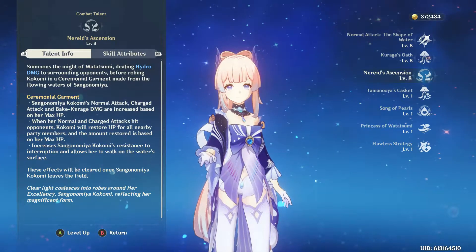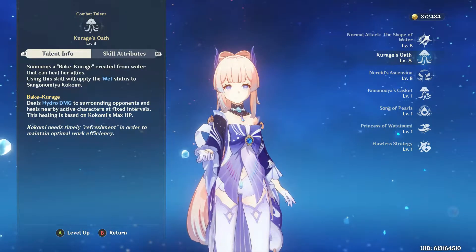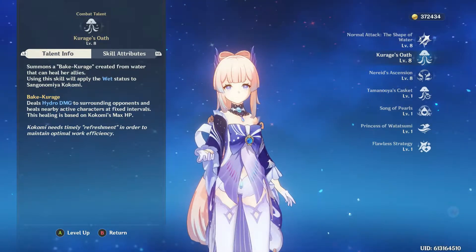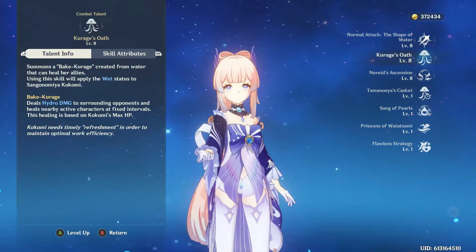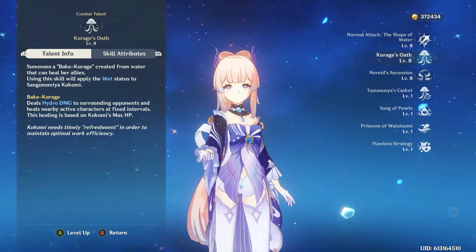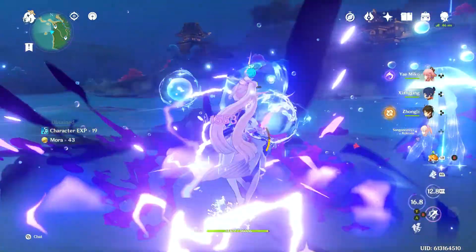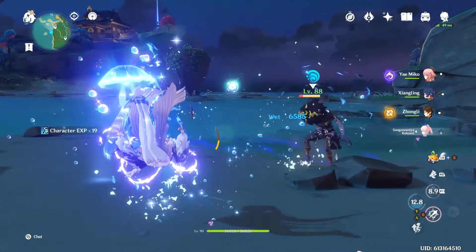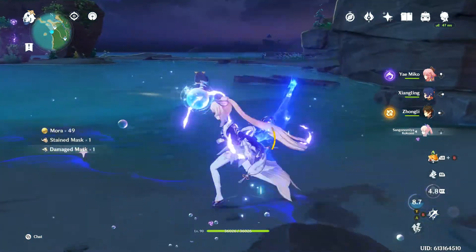She also has a passive talent that adds damage based off of her max healing bonus. Karage's Oath is a bit of pick and choose — its healing scales off of HP, but its damage scales off of hydro. If you want to do more hydro damage, you can go with a hydro goblet, or you can stick to an HP build and just build tanky. As you can see here, activating my ultimate causes my basic attack damage to increase, as well as causing the effect of the clam set to increase as well, up to several times.